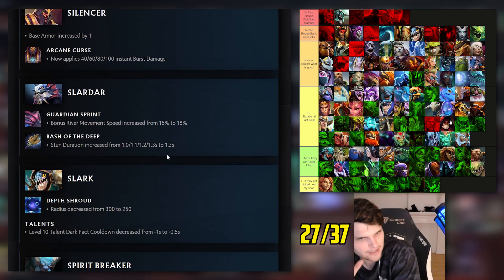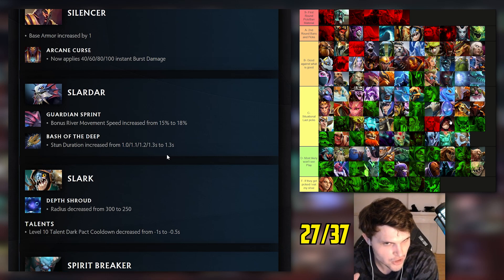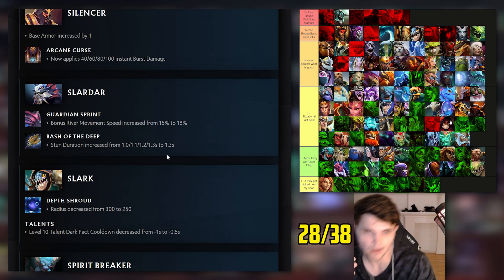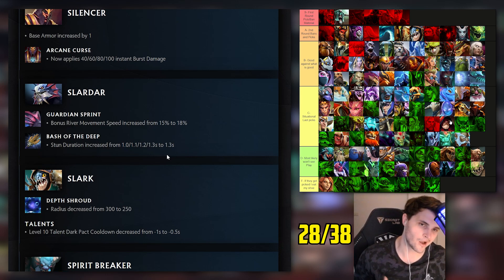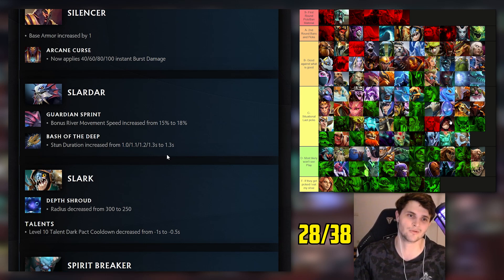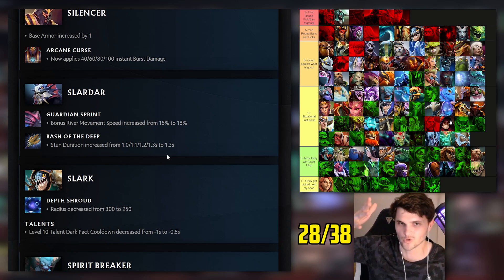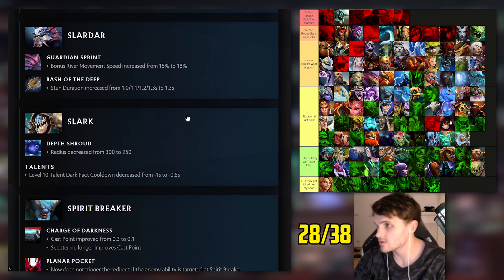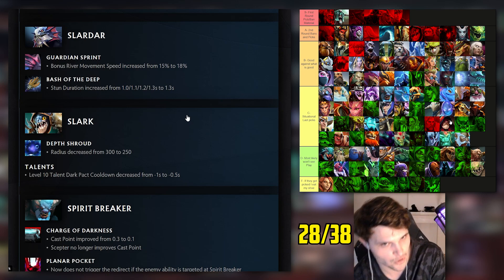Slardar: I had him middle D tier. Bonus river move speed up and stun duration on Bash increased at level one - those are some pretty nice buffs. Worth noting that Lotus Orb right now is a very hot item and completely destroys Slardar - his entire kit is physical damage. Lotus Orb gives armor against his bashes and can remove his amp. Buy Lotus Orb if you're against Slardar.